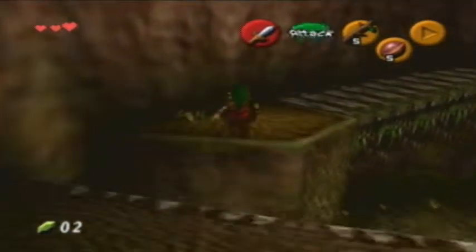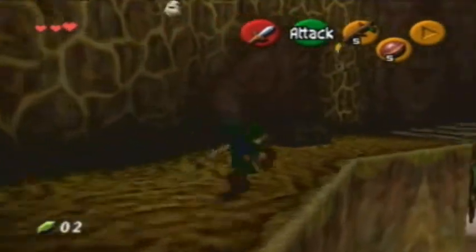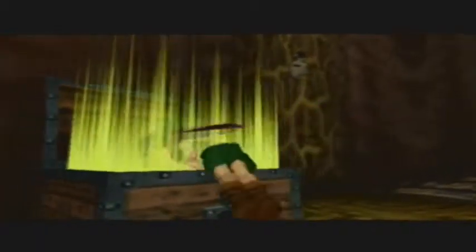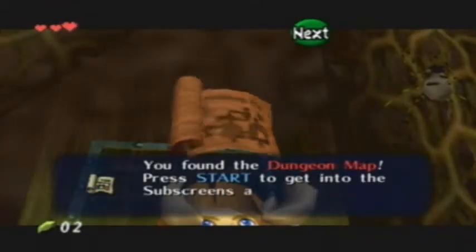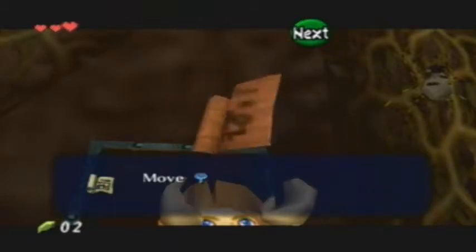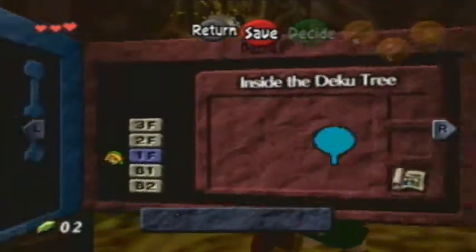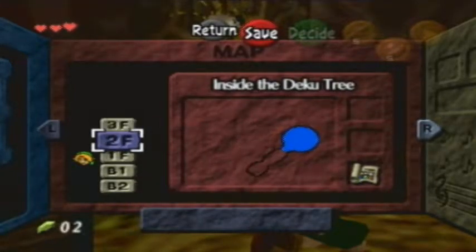This temple is extremely straightforward — it's all just tutorials on chests, doors, certain puzzles, diving, and all that. Let's open this chest right here. How come every chest in this game is freaking shiny and glistening? We've got the dungeon map. This turns our subscreen to show the dungeon layout. The blue rooms are the ones we haven't gone to. This dungeon is five floors tall — it is a tree, so you'd expect that.